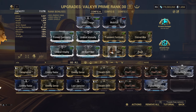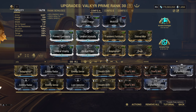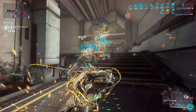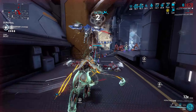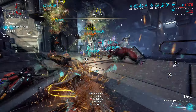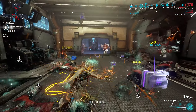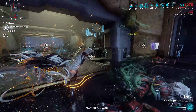Since we are focusing on melee, it's Steel Charge as our aura. In those arcane slots I've put Arcane Fury for more melee damage and Arcane Avenger for more critical chance. Steel Charge and Arcane Fury mean that you can even ditch damage mods on your melee build.